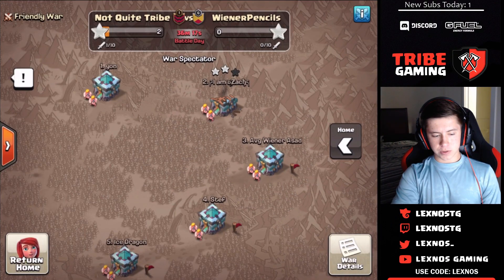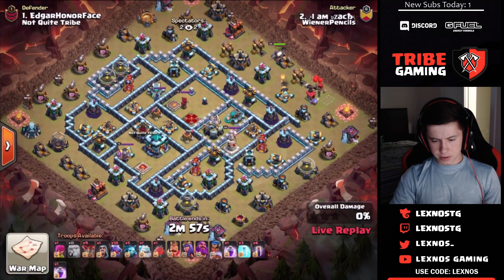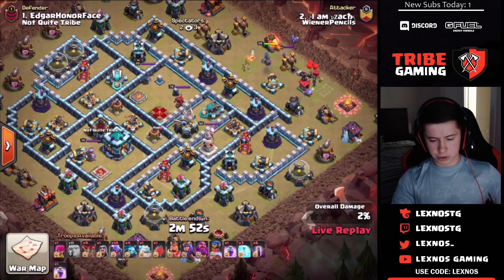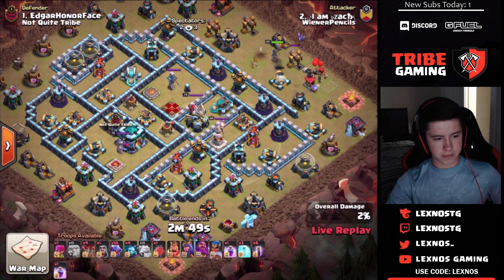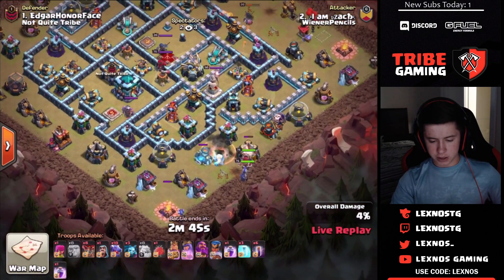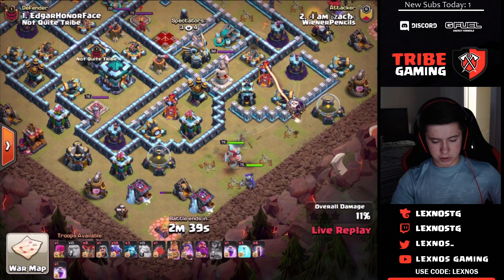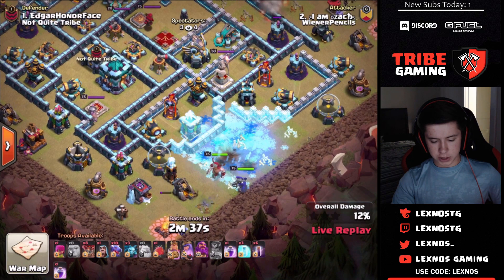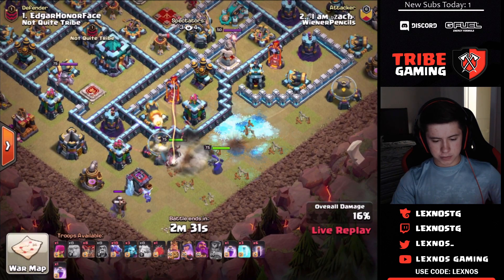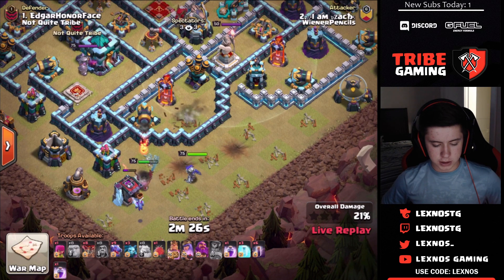Wiener Pencils in with their first attack of the war, coming in on Edgar's base. Using an early roachamp — looks like it's going to be a drag bat. He's using an ice golem, king and queen over at the 5 o'clock angle, a balloon to get that mortar down to funnel them toward the inferno tower. But he doesn't have any wall breakers, so he won't actually be able to reach it.